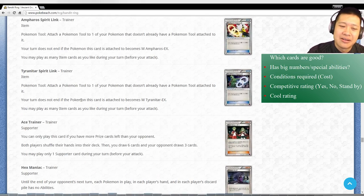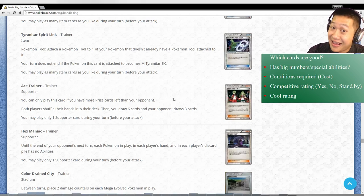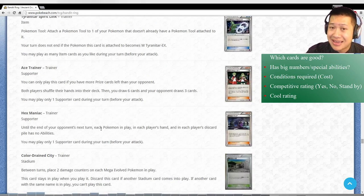Sceptile Spirit Link, Ampharos Spirit Link, Tyranitar Spirit Link. Ace Trainer: I had high hopes for this, but look very carefully - you can only play it if you have more prize cards remaining. So if you're winning you're gonna keep on winning. But how fast will it take to meet this condition? Can you really get a prize card extremely quickly? Sometimes you may not even get a prize card at all and might never meet this condition. So maybe one or two might fit in the deck. Hex Maniac: this will help those niche Mega decks that get blocked by those annoying Suicune-like blockers or Giratina. This will just give you one turn to use your Mega Pokemon's power and just push through. So if your deck is really strong but has some Achilles Heels, Hex Maniac might get you through.